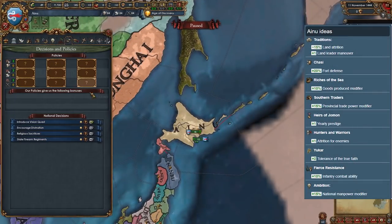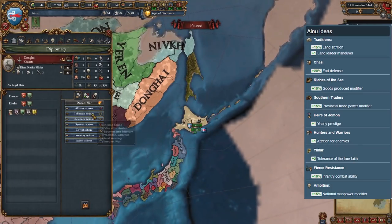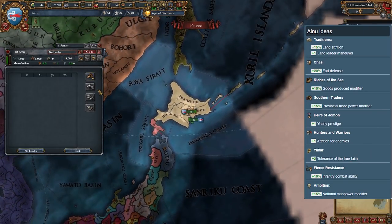Ainu is one of the weakest nations on this list. It starts as a tribe in the far north region of the Japanese islands. Its national ideas aren't too bad, but it does start as an animist while all the other Japanese nations are Shinto. Your only real path for expansion would be into Jurchen, but even that's tough.